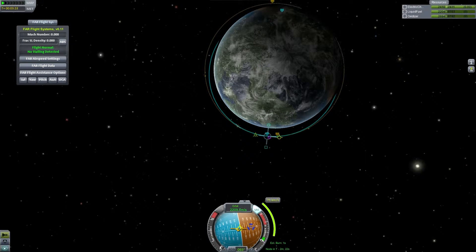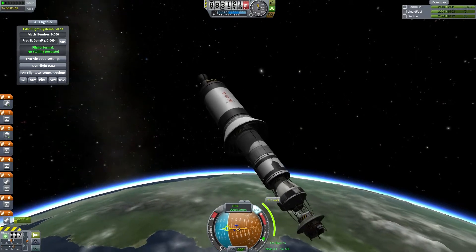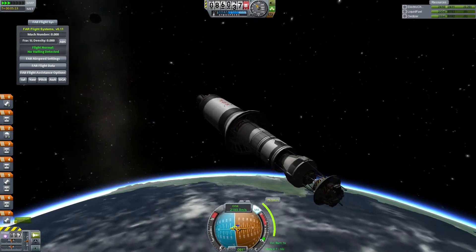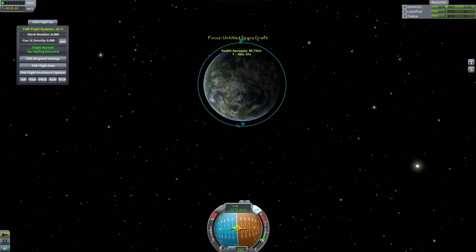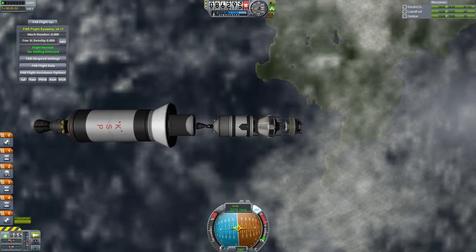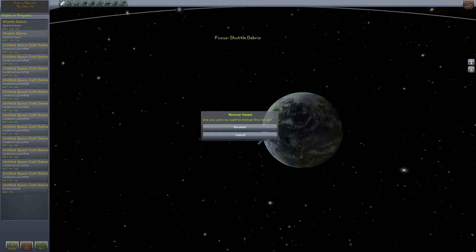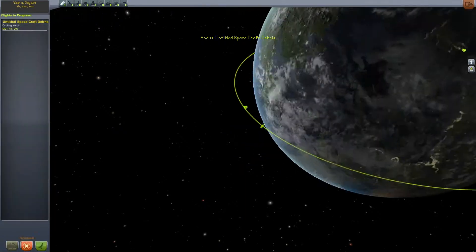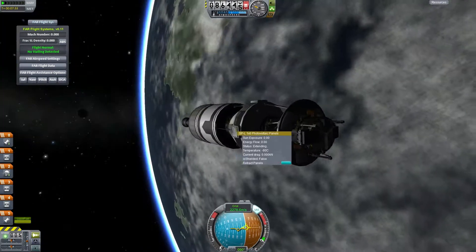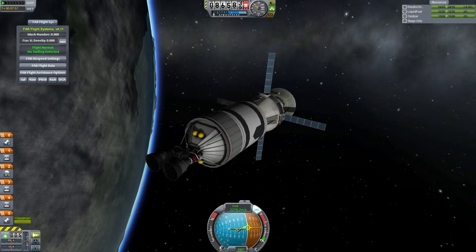I'll burn a little bit past there and make another maneuver node. The lag does die down a little bit to about six frames per second here. So I'm going to get into orbit and then I'll delete some of the parts that are floating around. I fly off in the interplanetary stage and we delete all of the debris because the more modded parts I can get rid of, the less lag there will be in theory. And at this point I brought it up to 12 frames per second, which stayed constant for the rest of the video.